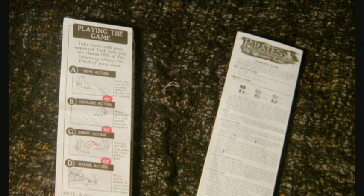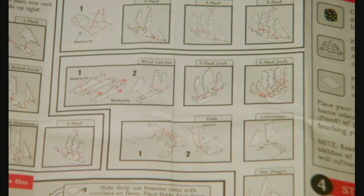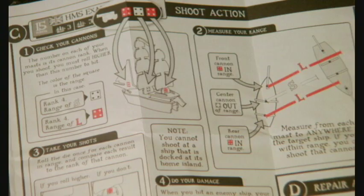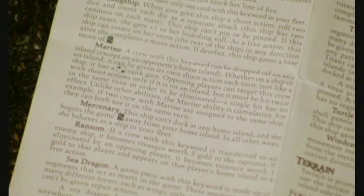Every pack also comes with two sets of instructions. The first sheet will tell you how to put most models of boats together and give a quick rundown of the rules. The second sheet will be the complete game — and the print is so tiny! About half of it is just keywords and explanations of situations you may never get into. However, the first half is crucial to understanding this seemingly simple game. But no fear, I'll just explain it as we go along.